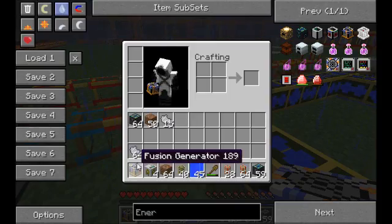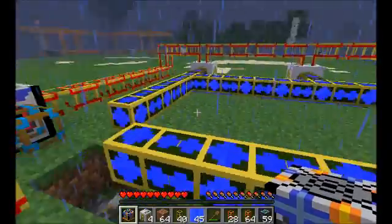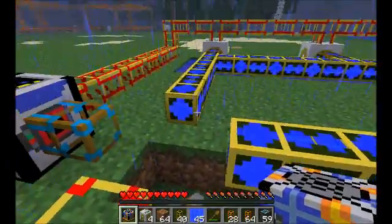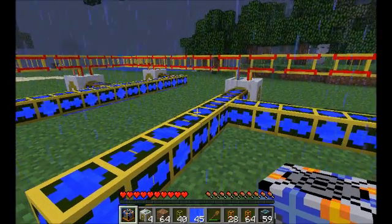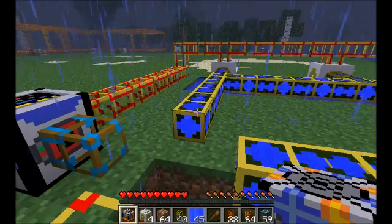Now to show you guys the fusion generator. It uses water in order to create energy. You want water coming in from two different pipes, from two different sides, connected to three pumps — like BuildCraft pumps. This produces the best amount and an unlimited amount of energy without any issues.